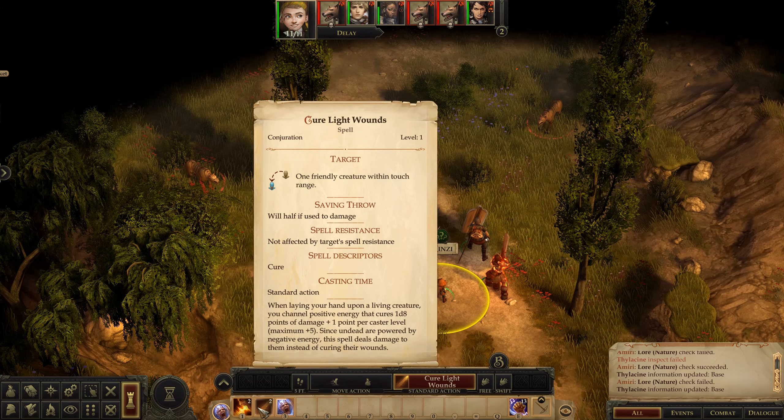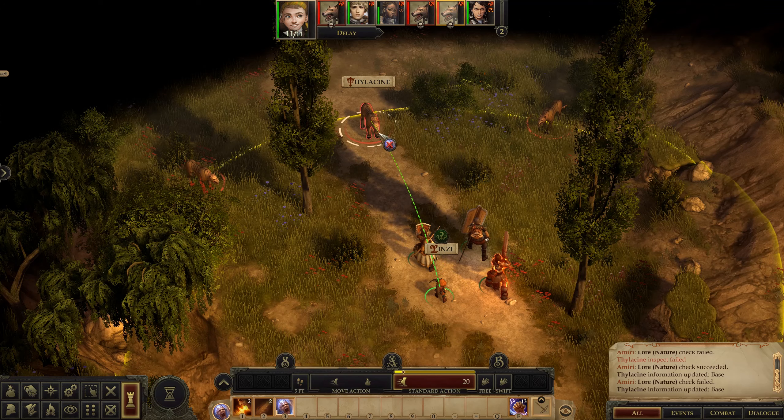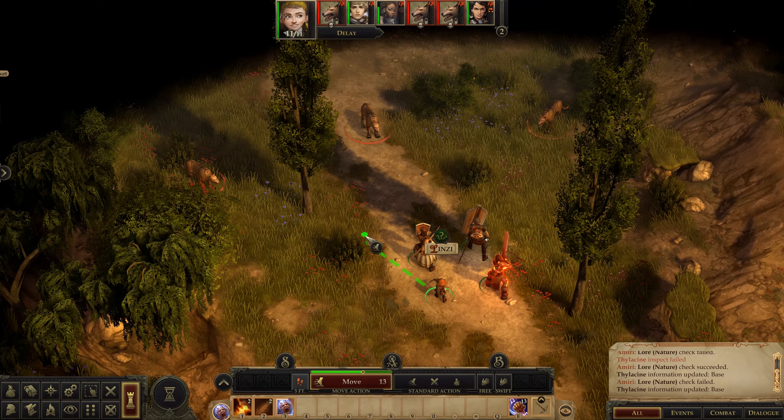This cure light wounds is also a standard action. I have someone who doesn't have a standard action. The move is fairly easy — it'll show you where the character is going to move. The green is within the move action, so that means you can move and still take your standard action, for instance casting a spell.